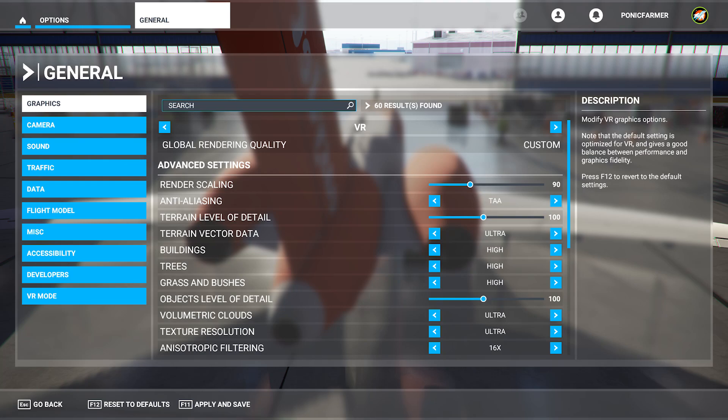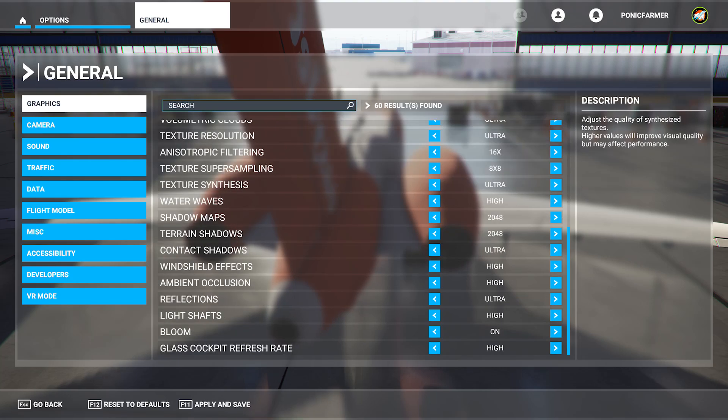Texture resolution is ultra and anisotropic filtering is 16x. Texture supersampling is 8x8. Texture synthesis is ultra. Water waves is high. Shadow maps is 2048. Terrain shadow is 2048.